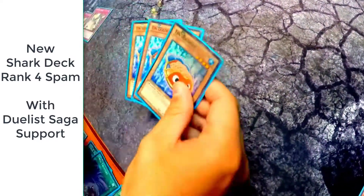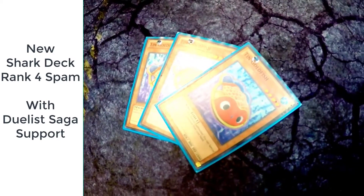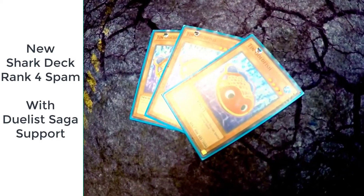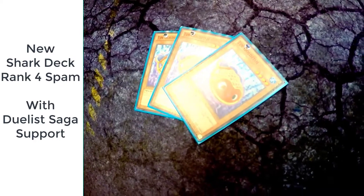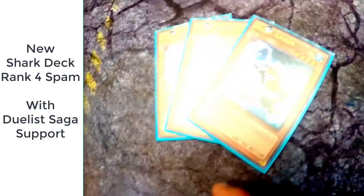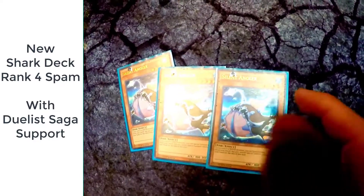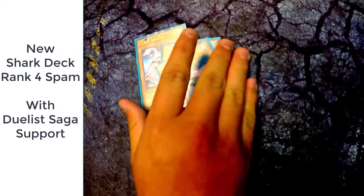Now the second set. Three-of is Ten Goldfish, which is when this card is normal summoned you can special summon a level four monster from your hand to the field, and then you can go into your rank fours. Silent Angler — when you have the one-up cards you can just special summon this for free if you control a water monster, which helps you go into rank fours.